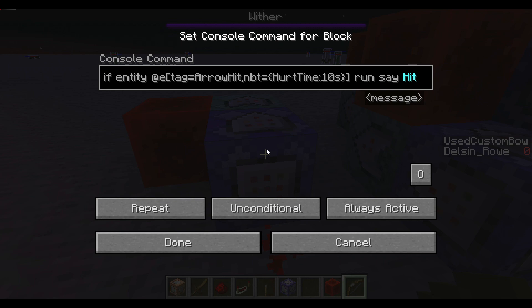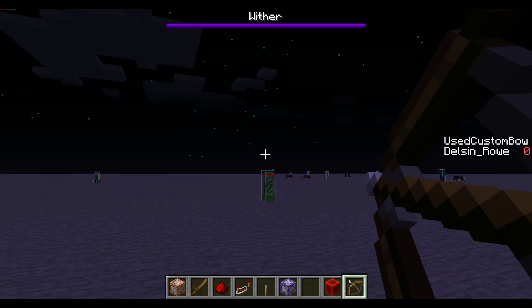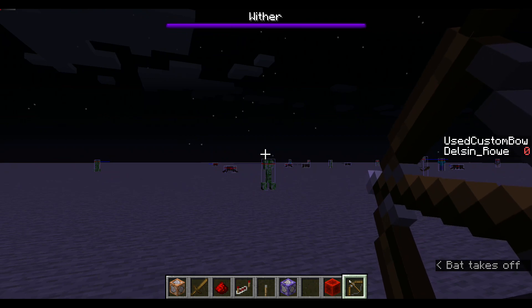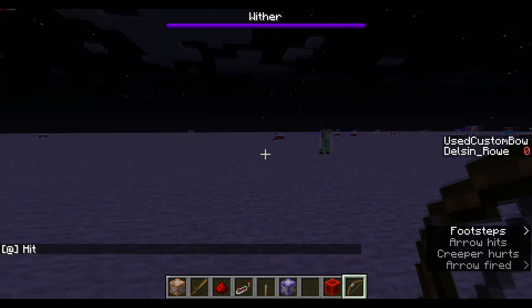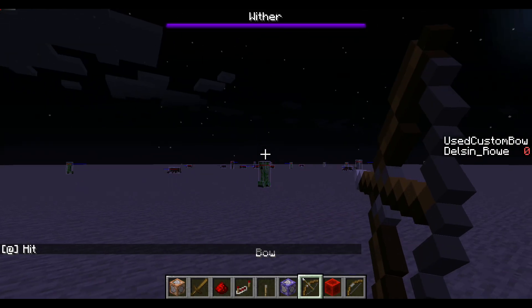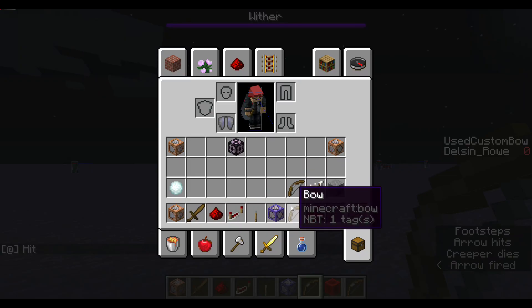This will not always be the case — going back to how this method is slightly unsafe — but most of the time it will be correct. You can see this all in action when I hit something with my custom bow. You can see I got a hit in the chat. If I use a different bow, it won't work — it has to be my custom one.